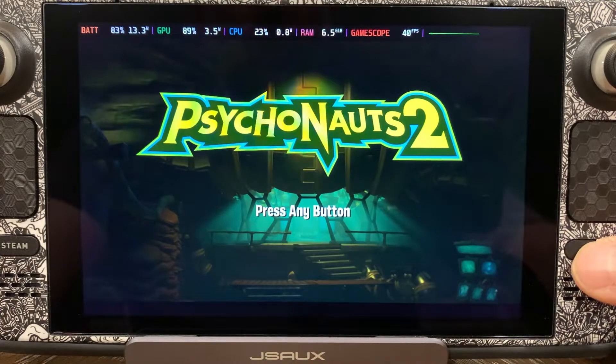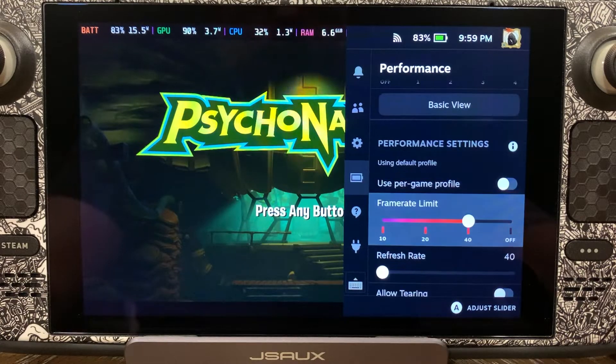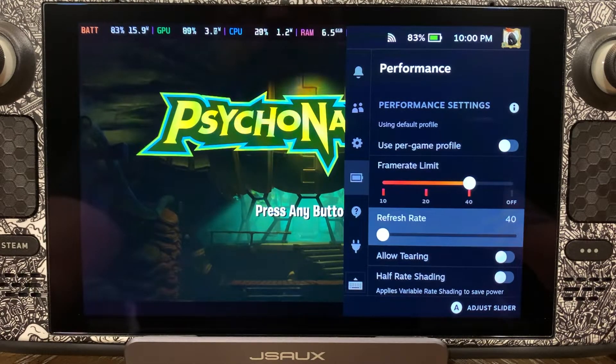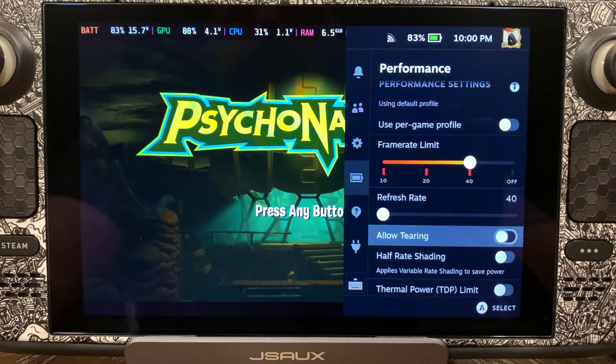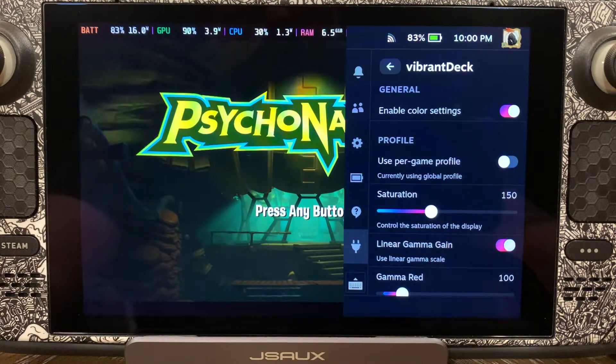Before we jump into the main settings of the game, you can see that we are running at 40 FPS — that's FPS 40 and refresh rate 40. Next thing we're going to check is the Decky plugin — come down here to Vibrant Deck. As you can see, we're running on a saturation of 150. Like I said when we did the video for Elden Ring, we had that one at 150 as well. There are only a couple of games I'll actually bump it up that high; this is two of them. For the most part I usually run at about 145, which is a pretty safe saturation level to keep everything popping but not look overly saturated.